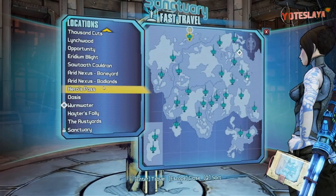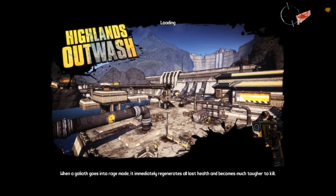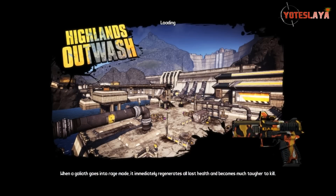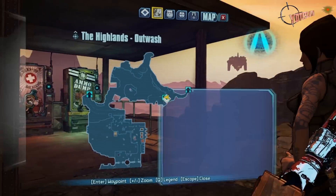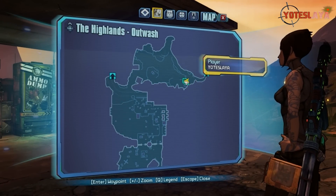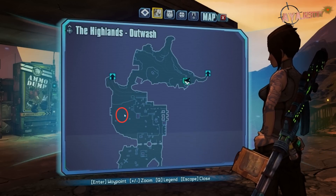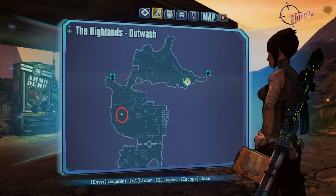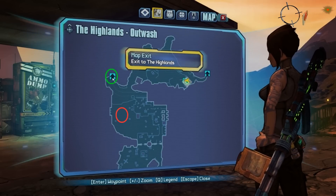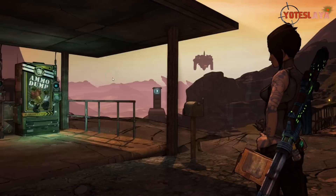To get this shotgun you're going to want to go to the Highlands Outwash — this is where the gun is actually located. This is going to be similar to farming the Bunker. You're going to start here but go somewhere else to farm. You're going to be at the top right-hand corner of the map and work your way down to the left, where the red circle is — that's where Slappy is. But you're going to want to go up to the green circle and exit out to the Highlands.